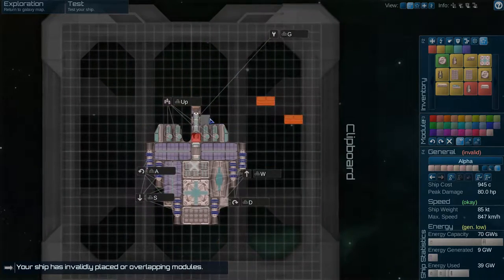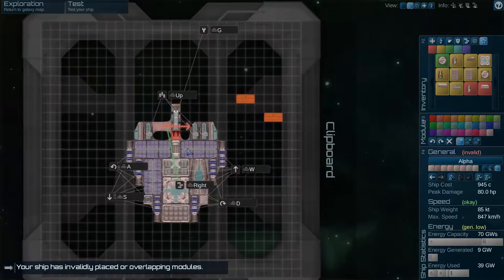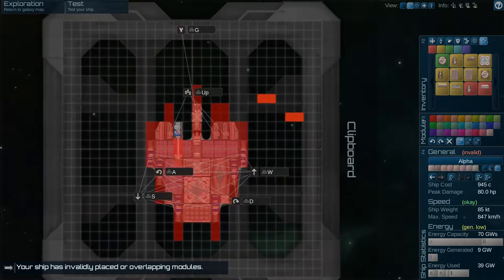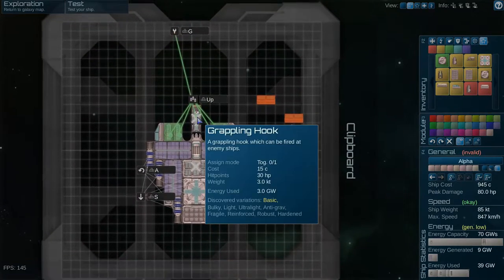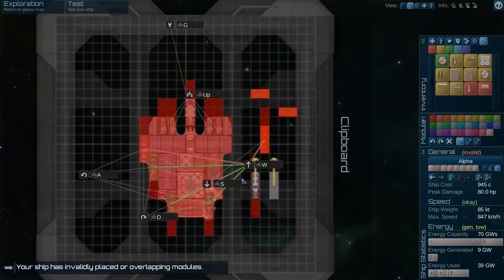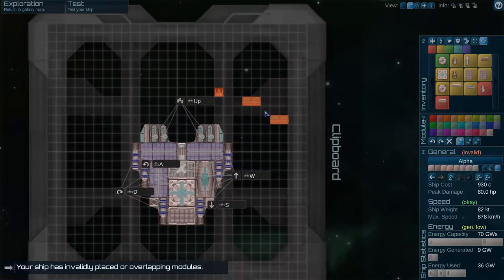This does not like this, but it doesn't mind it - it only cares if it occupies this space. There's some sort of adjacency rule here that I don't fully understand, but we'll figure it out through trial and error. In the center - I think this is my center of mass, I could be wrong - and then this is like the center of thrust maybe. I think the grappling hook isn't that useful so I think we're gonna take it off, and I'm gonna take this armor off too.